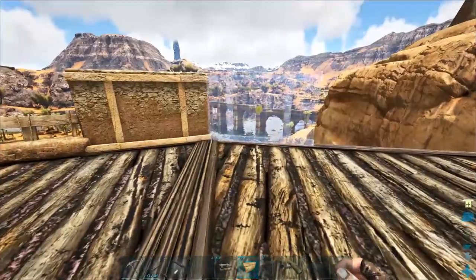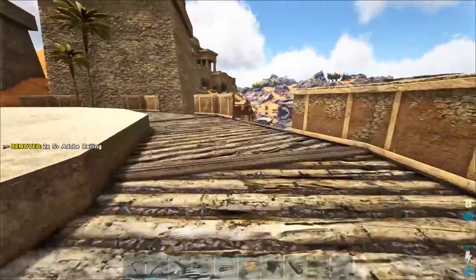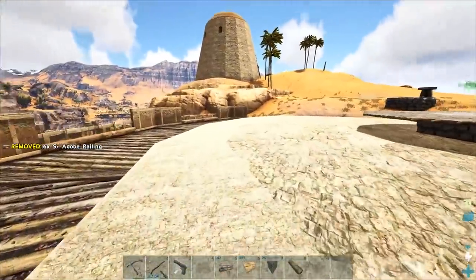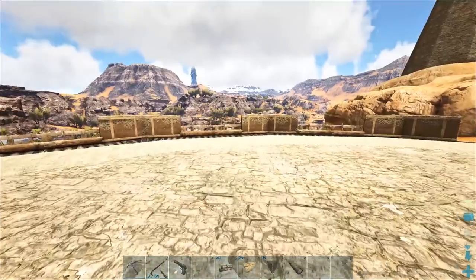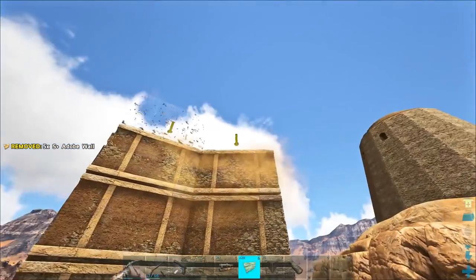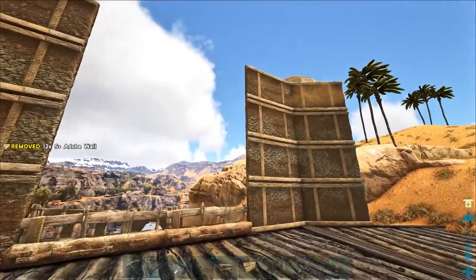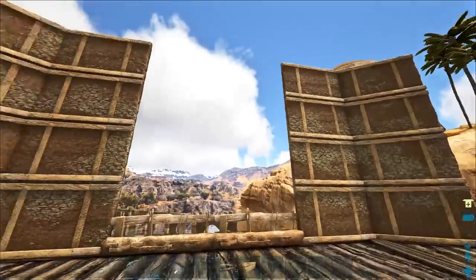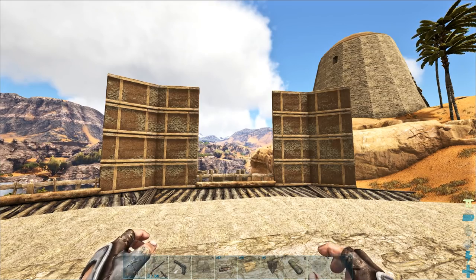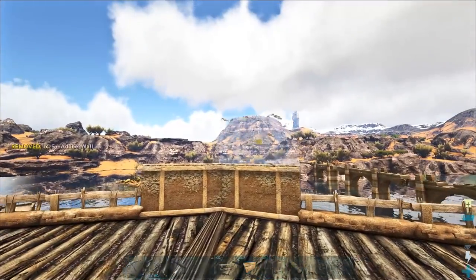I'm going to raise up the walls of course, place down these guys as well, and let's get down some of these railings. We don't have to place them all right now - just a couple as an indicator as to what this is going to look like. Yeah, I like this - this is going to look nice. Now let's bring up the walls a little bit. I'm thinking we're going to do sloped bits there and there to kind of arch this up, and then go up from there with large walls.